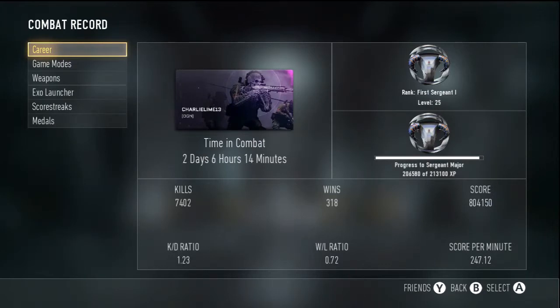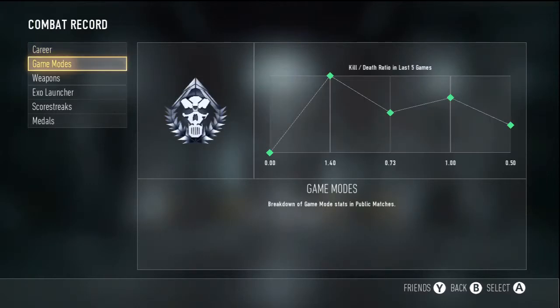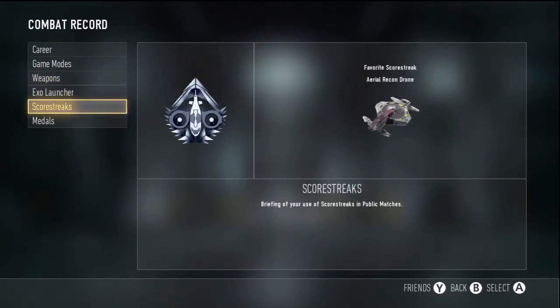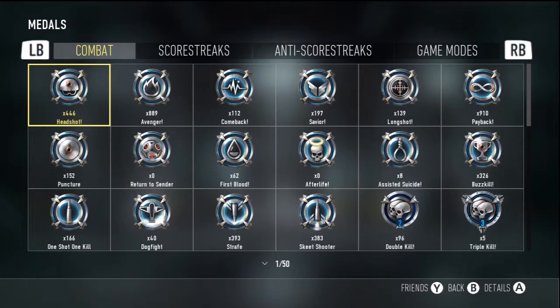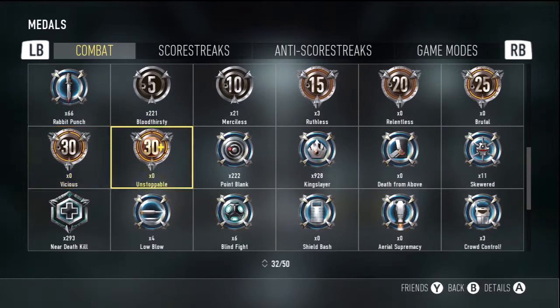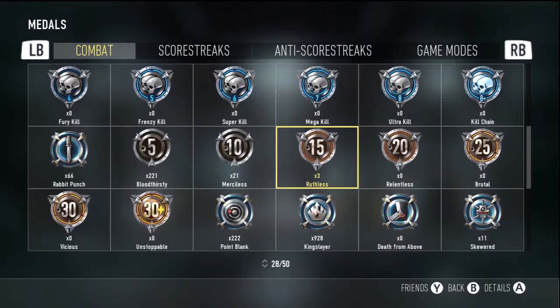KD ratio: 1.23 — pretty good KD, I think. Got weapons — that's the weapon I use mostly. I've got aerial recon drone. Medals — what is my highest... I've gone 3, 15 — ruthless — didn't killstreak. 21, 10 killstreaks, and 5, 221 blood thirsty. Pretty good.